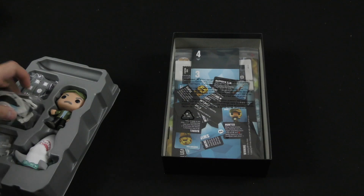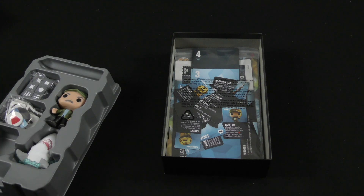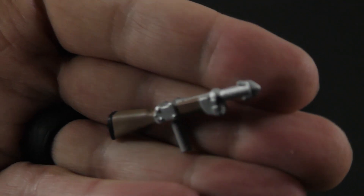We've got our tokens which are standard tokens, the same as you see in others. As our item here we've got a gun — a Spear Gun. You're going after the big shark, you've got to have your Spear Gun.